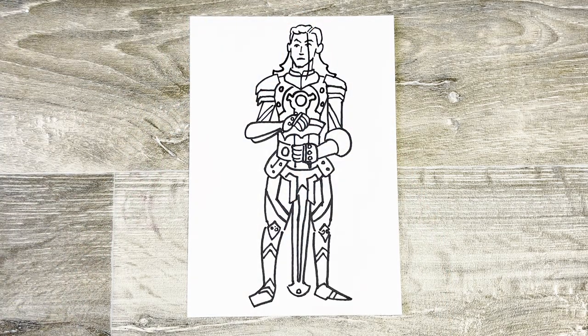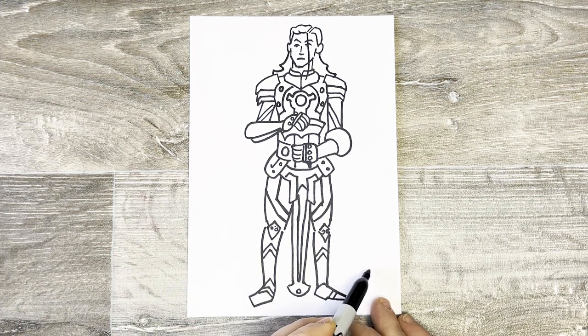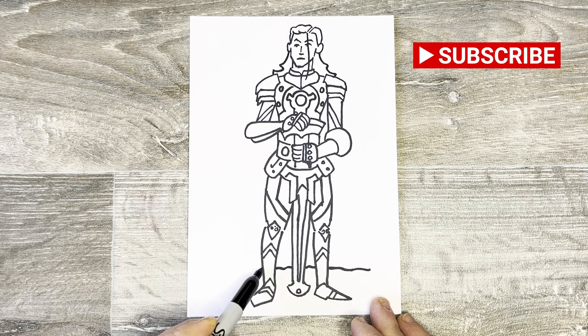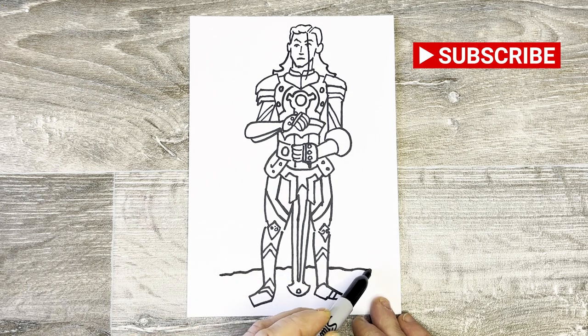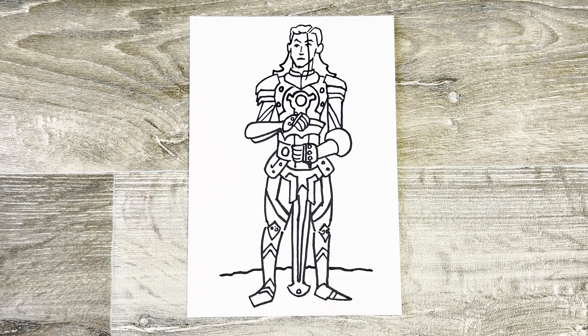Let's just put a little bit of ground behind him — just put whatever kind of ground you like, always a little bit uneven. Okay, that's the line work for The Ageless done — let's get in there and start to colour him up.